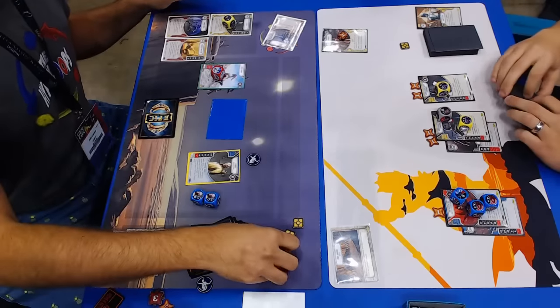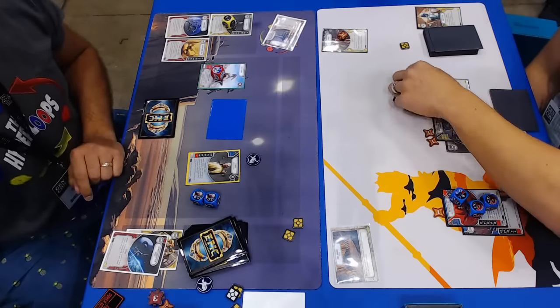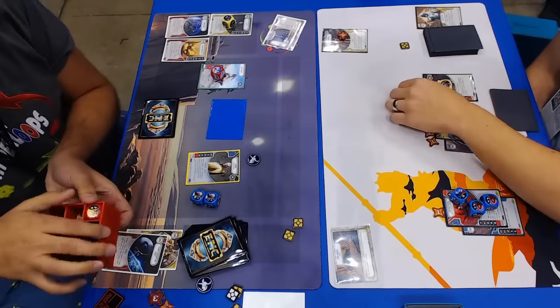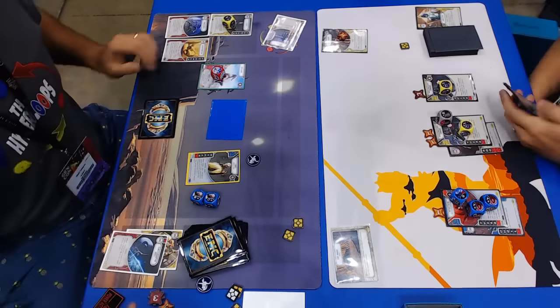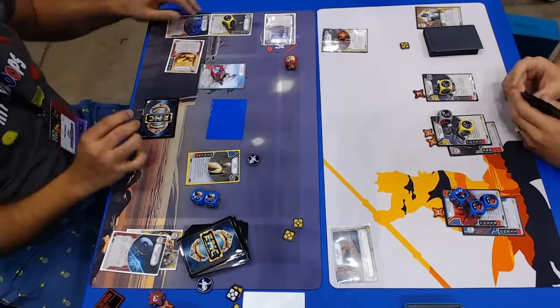So here comes the Hailfire, which means Jordan's going to take a damage, and because it's a droid, Nick's going to be able to roll it immediately. It's funny — I was going to ask you what the win-o-meter was before the first turn, and now it's way too late for me to get an accurate gauge of the win-o-meter.